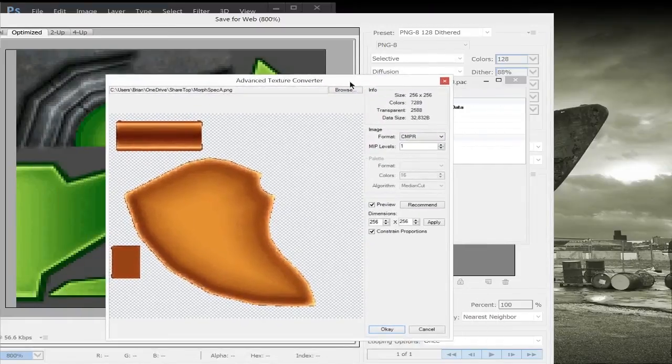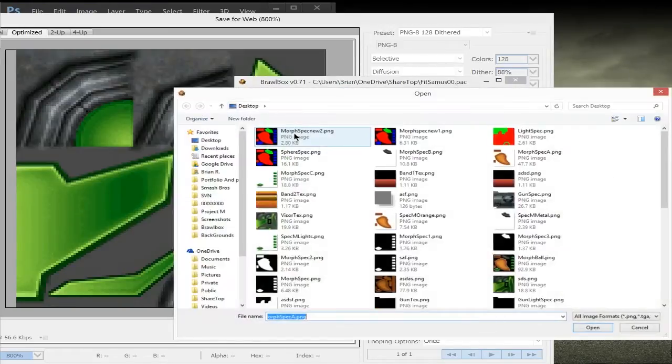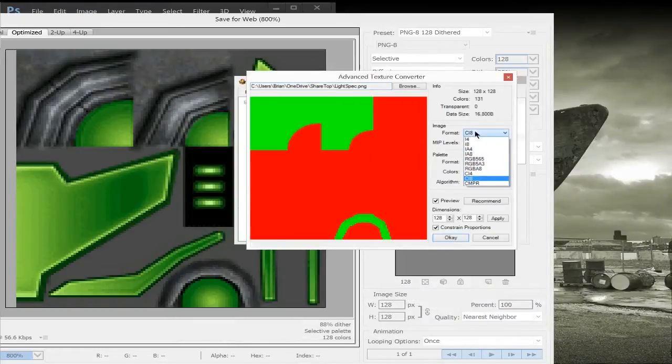CMPR limits itself to around 128 or 256 colors. There's a certain color limit it will not go over. The main thing CMPR has problems with is reading colors between those red, green, and blue values. If I try to import a texture that has red and green touching each other, you can see on CMPR it creates a between-color — like between red and green. If I go to CMPR, you can see those edges are almost completely destroyed. CMPR is bad at reading color information between two sets of the main RGB colors.